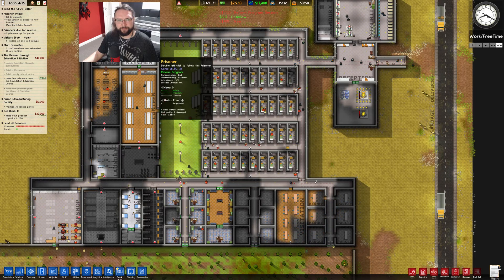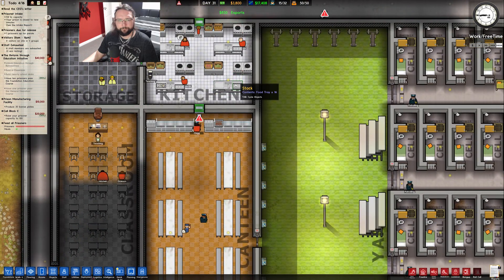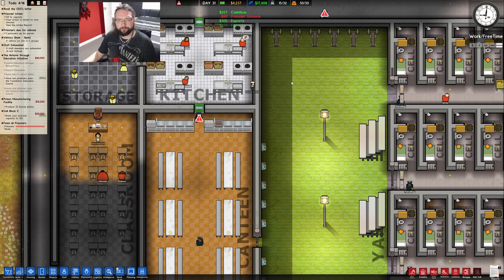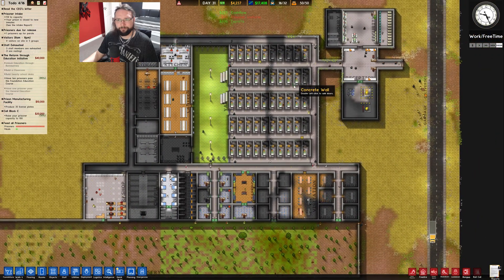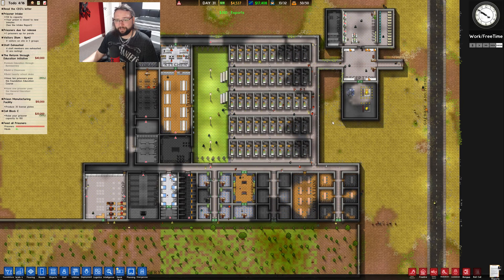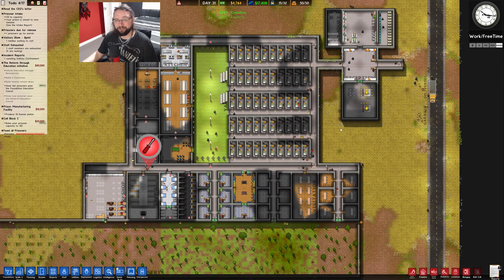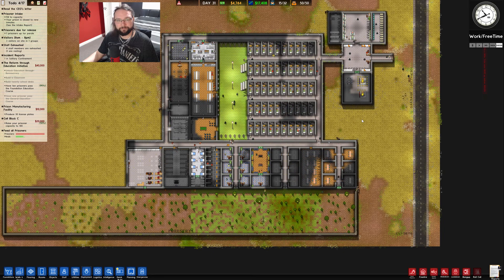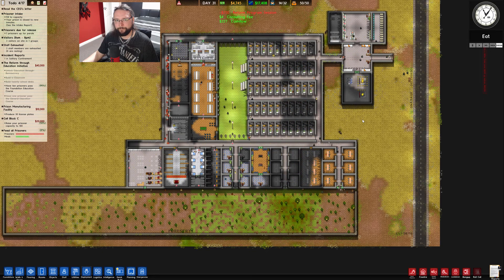Yeah, there's prisoners in there getting ready to cook. Are they cooking, though, or are they just standing there? Oh, they're being taught. I don't get it. Well, I'm not being funny - if this is a bug and my game's screwed, then this will be the last episode of Prison Architect. I'm not starting another prison if I've screwed it up myself. It's dead weird.